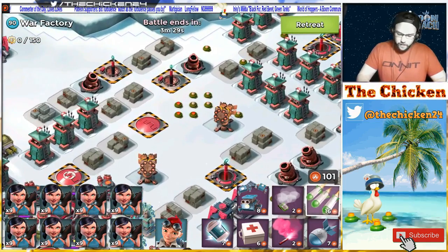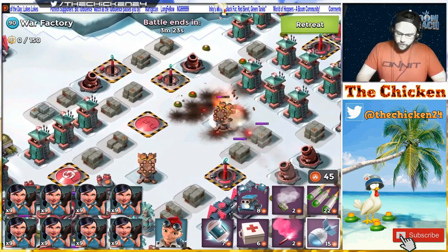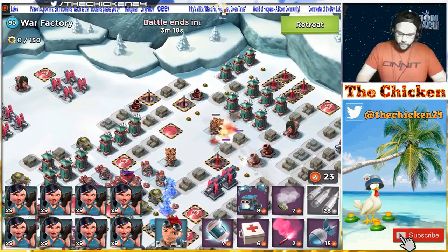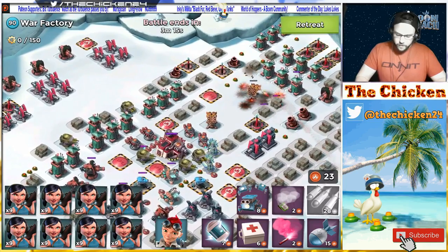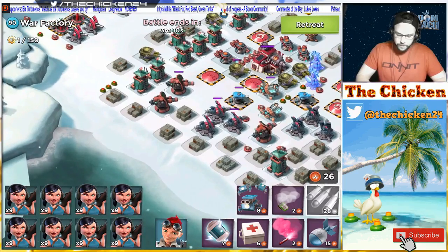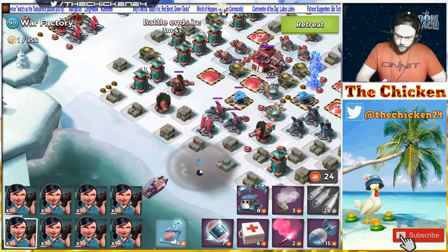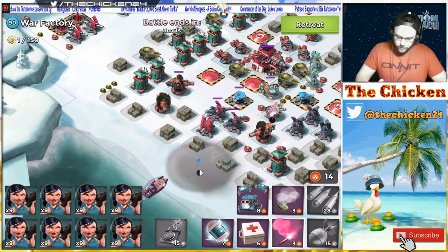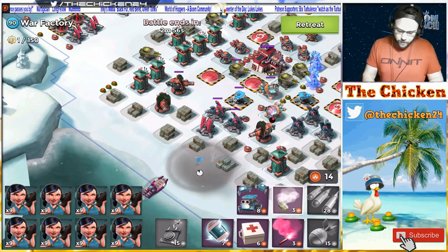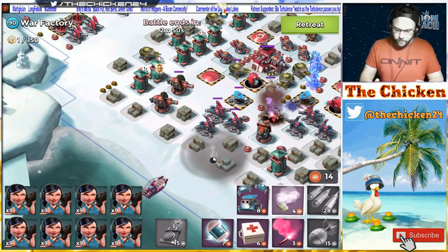Let's go ahead with the first attack here — take out this rocket launcher and hopefully get this down. If we get that down with that barrage, we might be able to use EverSpark and hack a shock launcher, which is what I'm hoping for. We got her under the smoke — perfect. We lost the delay in the boom cannon so we've got to be quick on the resmoke.